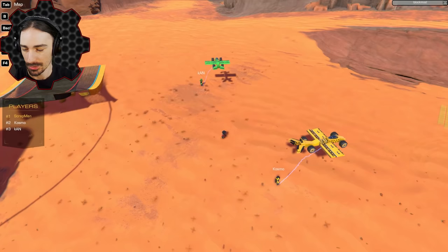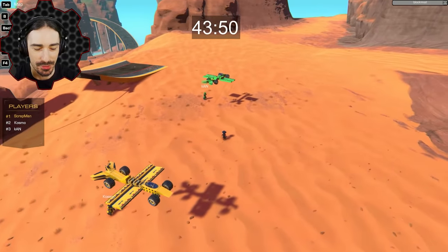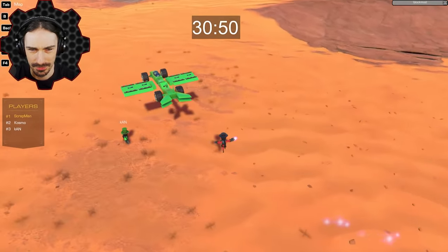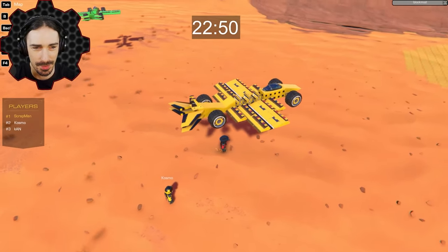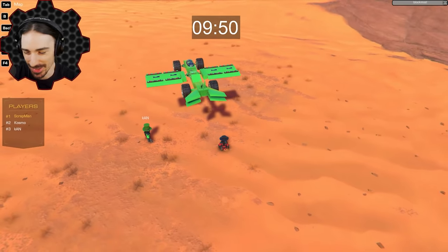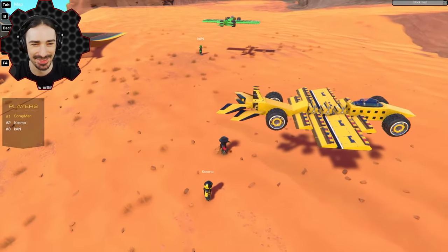Cosmo just needs to win one more time. Three, two, one — evolve! That was the worst build. I'm waiting for Scrapman to ask what I'm doing. Twenty-six seconds, twenty-five seconds — you guys better do something. Cosmo's doing stuff — Khan, what are you doing? I have no idea what your plan is with that.